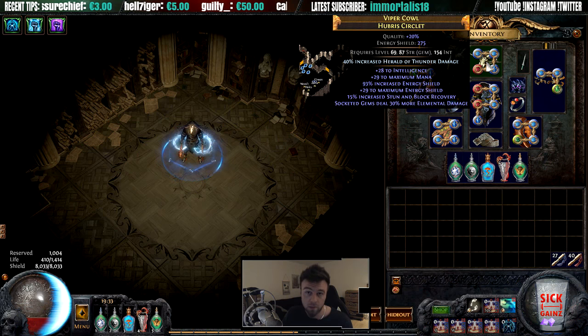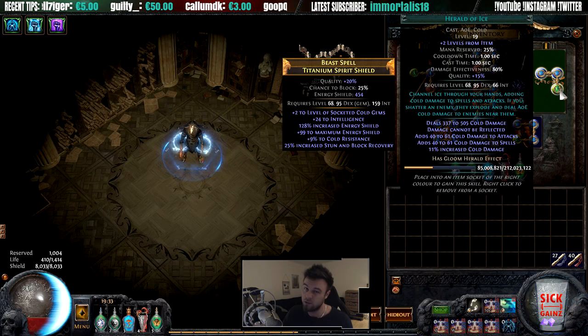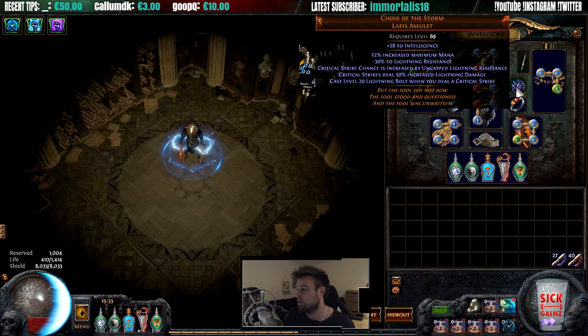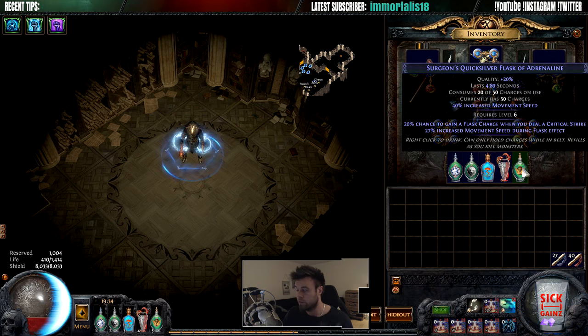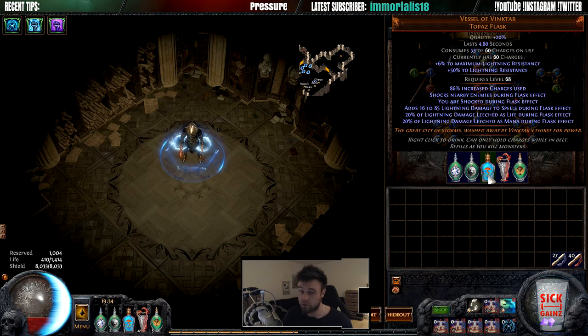If you craft the helmet yourself you can use a rare Hubris Circlet instead. For the shield, it's worth mentioning I use a plus-two to level of socketed cold gems, which gives a lot of damage to Herald of Ice — not needed but very nice. Choir of the Storm, similar to Vaal Spark, gives more crit the more lightning resistance you have, which is very nice. Call of the Brotherhood converts your lightning damage to cold, helping with the herald chain. For flasks I'm using Vessel of Vinktar, Kiara's Determination, a Quicksilver Flask with Adrenaline, a Diamond Flask, and a Basalt Flask.